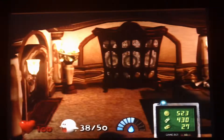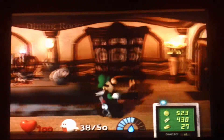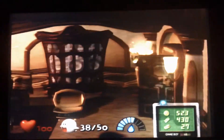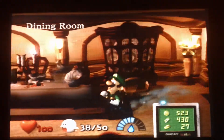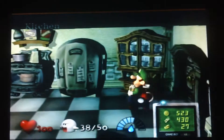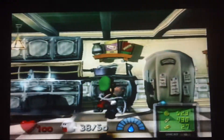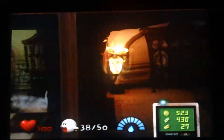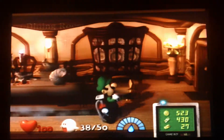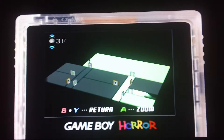More Luigi's Mansion with Kokurikido7. Hey guys, how's it going? Last episode we defeated Boolossus. This episode we're gonna continue... I need some more water. We're gonna continue the mansion and we're gonna go back to the balcony and nothing bad's gonna happen. It'll be just peachy. So as you see we've got 38 Boos — it's crazy. And the next floor, the third floor, we're gonna get more into the room.